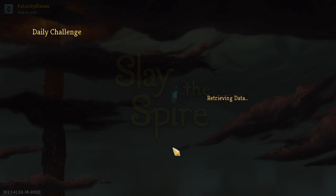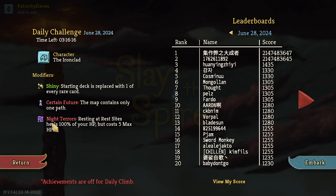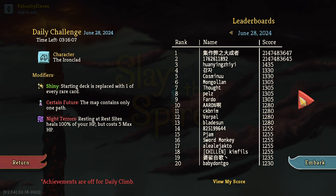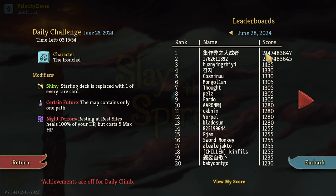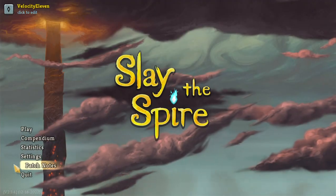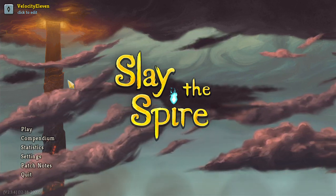I'm not actually going to do this. Starting deck is replaced with one of every rare card, now contains only one pass. Resting at rest sites heals under your HP but costs 5 max HP. Look at all these scores - third place: 1438, second: 2 billion, first: also 2 billion. I don't know what the custom thing is - I'm just messing around.